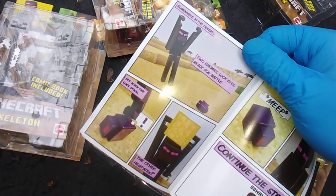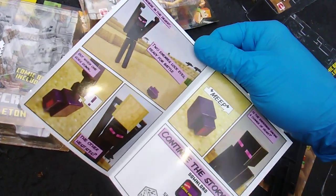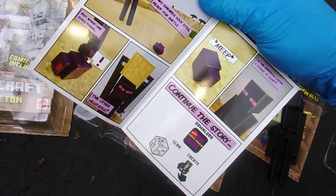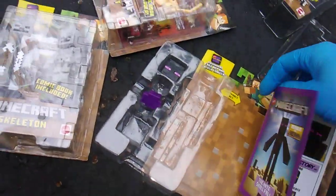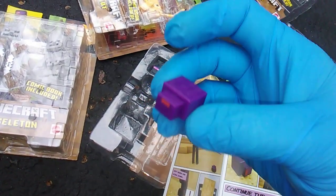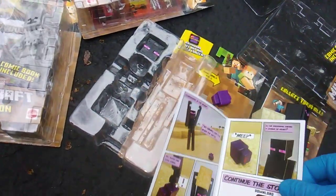But when one goes down, the other hesitates. Meep. Is the Enderman having a change of heart? Continue the story. So this is an Endermite — little bonus. Swappable face.